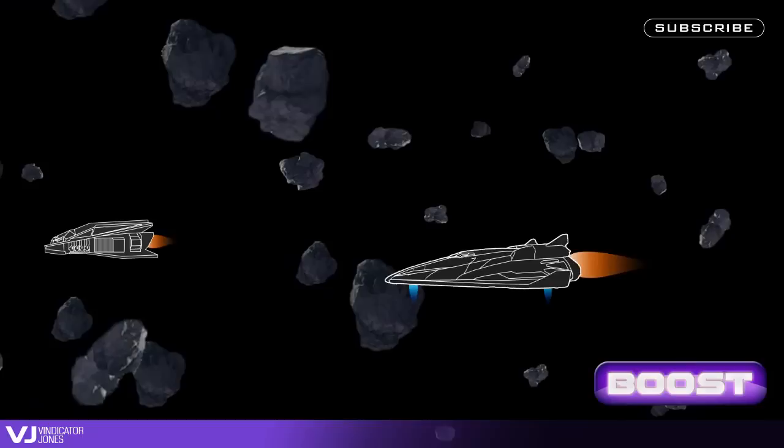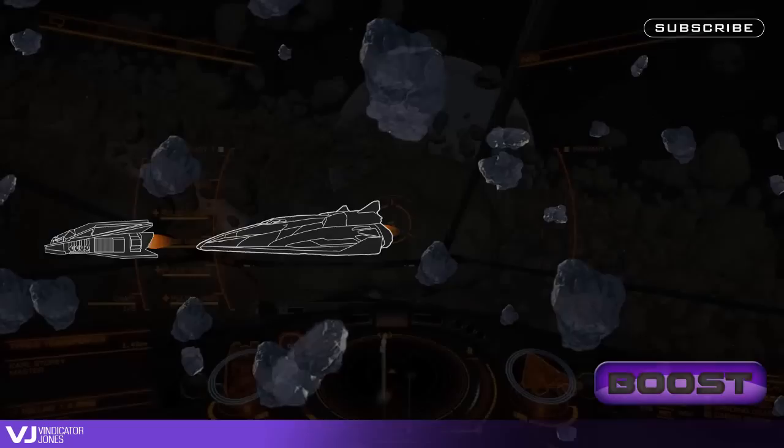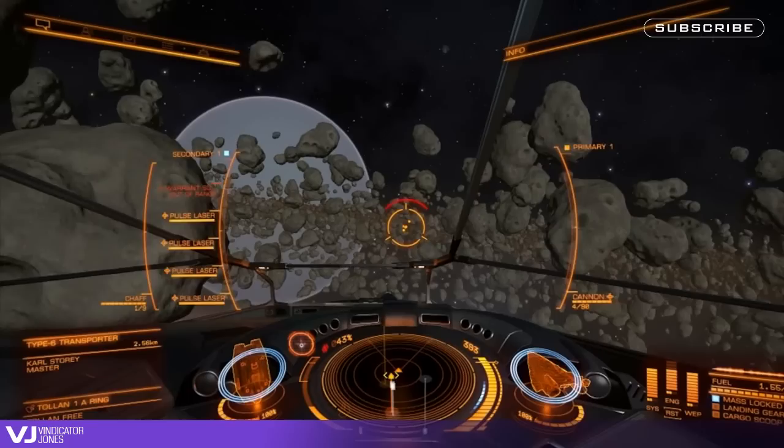This is extremely handy if you want to catch up to a target in front of you without overshooting. Boost towards your target, and use your thrusters to control how much energy is directed towards your main engine. Just rock the thrusters back and forth to maintain position, otherwise you'll go shooting off in the direction of that thruster.